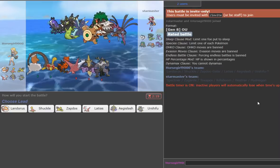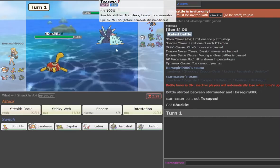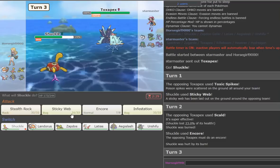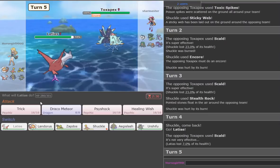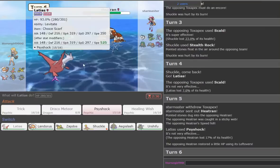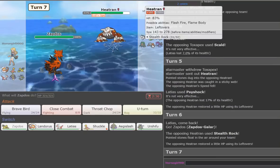Urshifu looks really good against this guy. He's got Defog Hydreigon — we're just going to lead Shuckle. He leads with Toxic Spikes — this son of a bitch! We'll go Webs. This sucks for the Urshifu matchup — Encore and Scald. Let me get those Rocks up first, then go to Latias. We double out to Landorus. We go for Psyshock and he goes — damn. We're going to go to Landorus on the Rocks — chill.